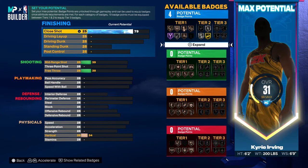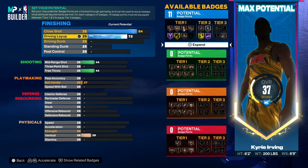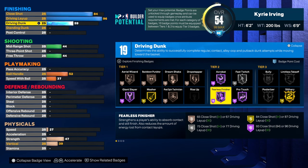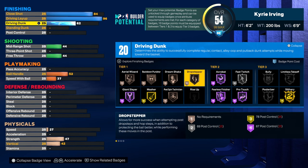We're gonna have a good amount of finishing badges, so we're gonna go with 84 close shot, driving layup on a 96 — and this is so you can have Hall of Fame finisher finishing — and we're gonna have a 62 driving dunk to have 20 finishing badges.